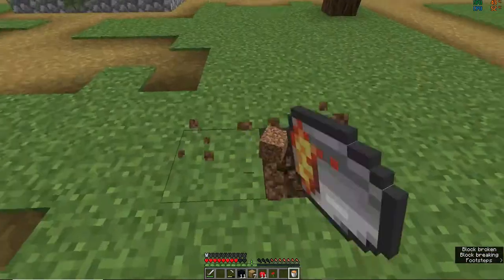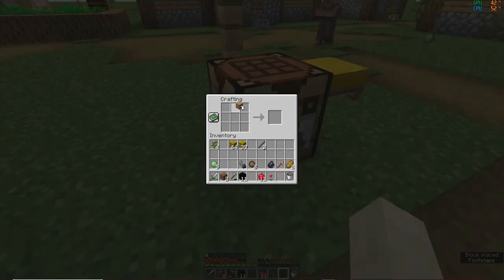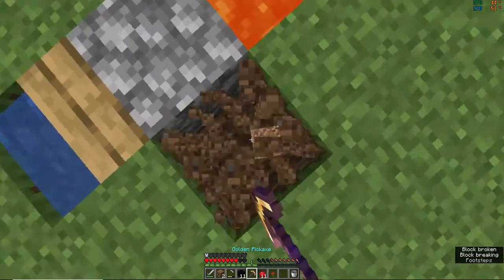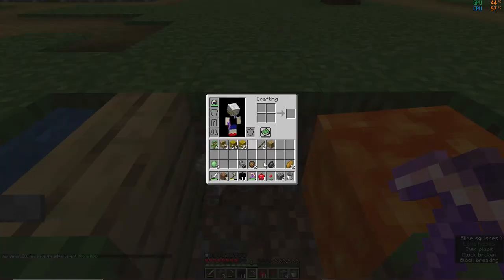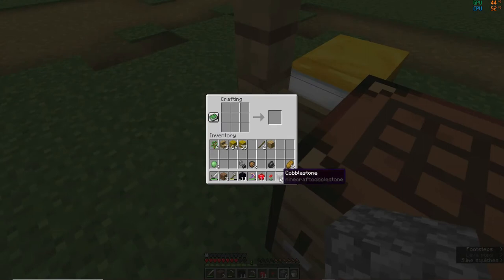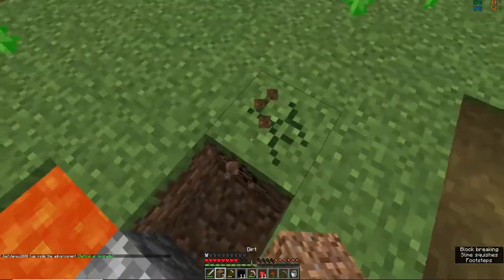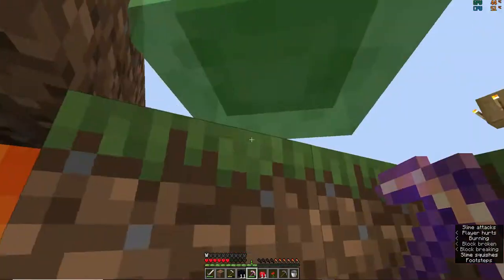Just for now, let's set up a temporary base system. This week really hasn't been anything that special — just a lot of work. Then I can make a cobblestone pickaxe. Because those guys just love to annoy me, I'll dig down one block so they can't get me.